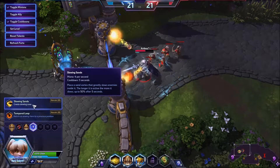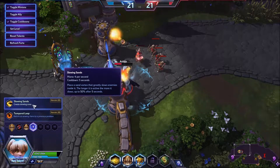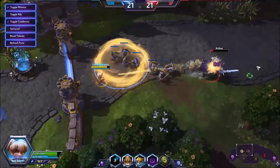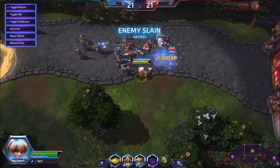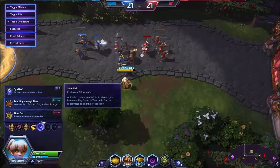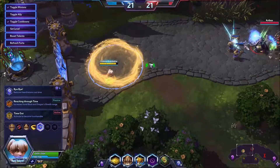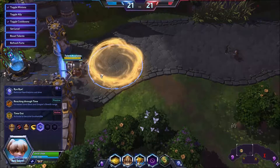Let's keep going. Level 9: Slowing Sands places a sand vortex that greatly slows enemies inside it. The longer it is active, the more it slows up to 50%. The range is kind of okay, but the circle itself is rather big, which is great. It drains 4 mana per second, which is kinda low so you could probably use it a lot. It doesn't damage, of course, but a slow is always good — especially because it helps you land all of your other abilities.